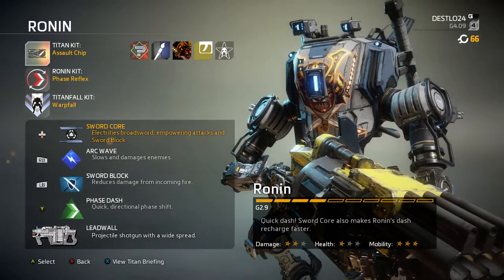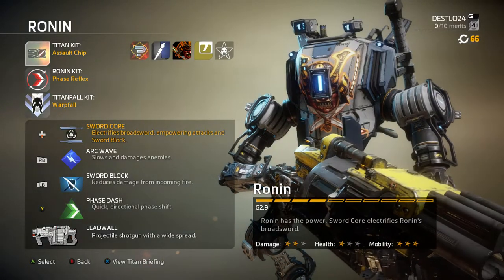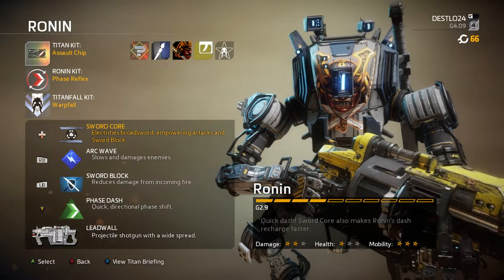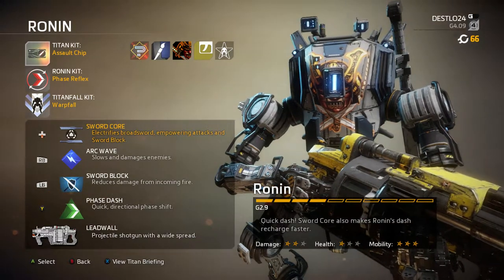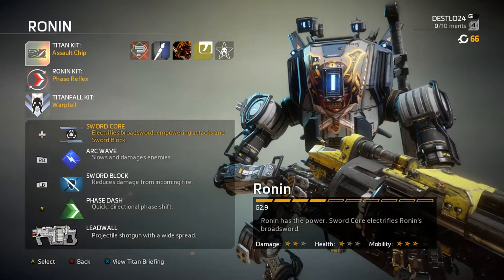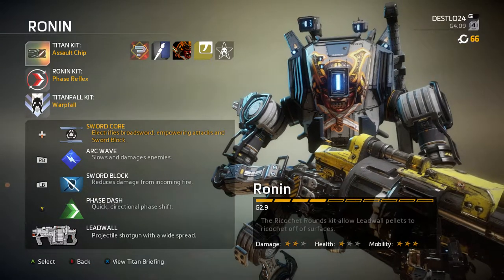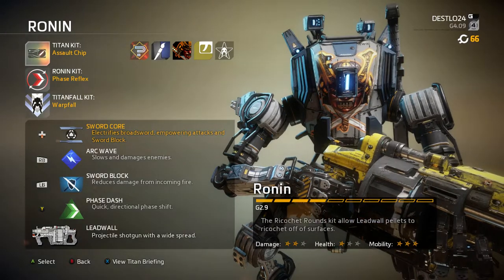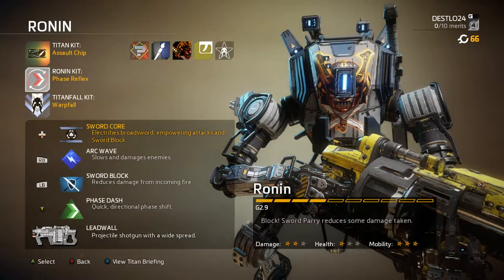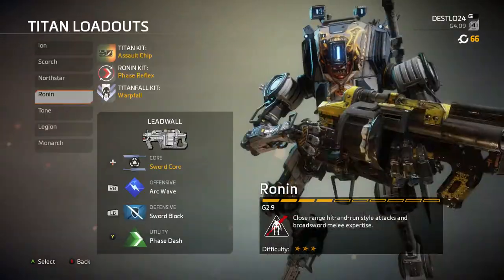Ronin is the hit-and-run type with very low health. His primary is now a shotgun instead of a grenade launcher from Titanfall 1. His melee weapon is a sword — he can block incoming fire and it costs no ability whatsoever, he can hold it until he dies. The Arc Wave is super good — the best way to use it is against Tone, Legion, and Ion shields. Ronin's arc wave can take out Legion's gun shield, Ion's shield, and Tone's particle wall. If you get Phase Reflex for the Ronin kit and mix it with Nuclear Injection, it cuts the phase time in half.